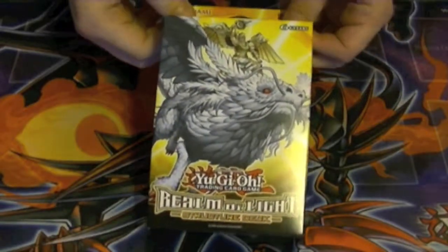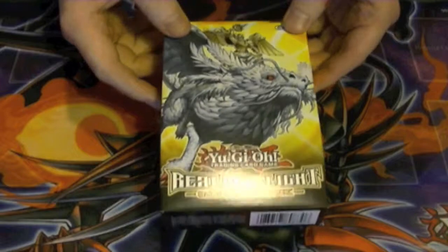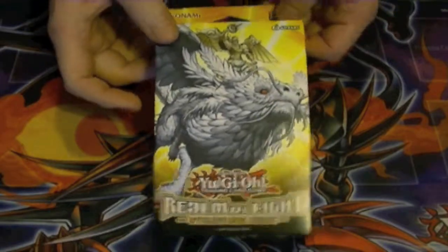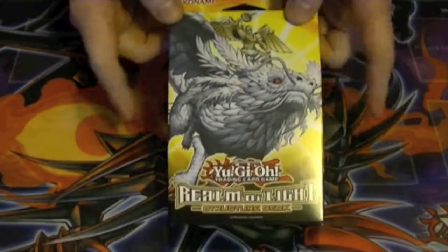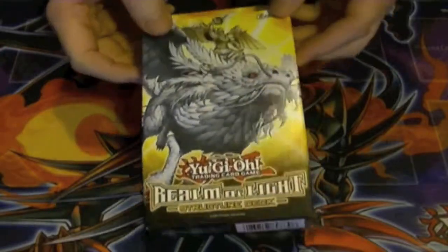Well, ladies and gentlemen, boys and girls, children of all ages, Hidden Dragon brings to you the Realm of Light Structured Deck. Don't forget the like and subscribe buttons are down below, and check me out on Facebook. This was purchased from DavidAdamsCardWorld.com — their link is down in the description below. Don't forget to leave a comment on what you think of the new Lightsworn support.